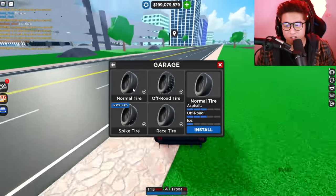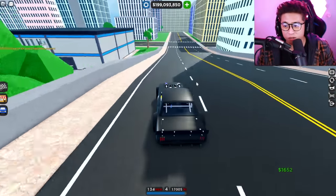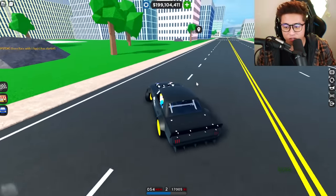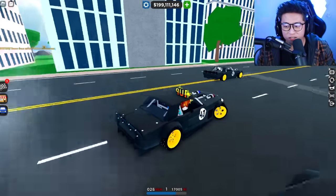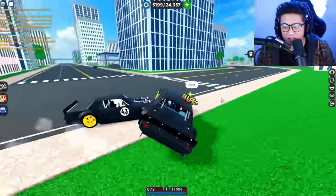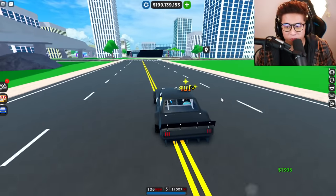Foxy told me that if you want to drift easier, use spike tires compared to normal tires - it is a lot smoother. Look at the difference: on normal tires it just doesn't slide as well because it has way too much grip, and it slows down. But with spike tires these cars slide like ice on the floor. We don't even have to press the e-brake - we can just swing the car and it starts drifting by itself because the spike tires make it slippery.